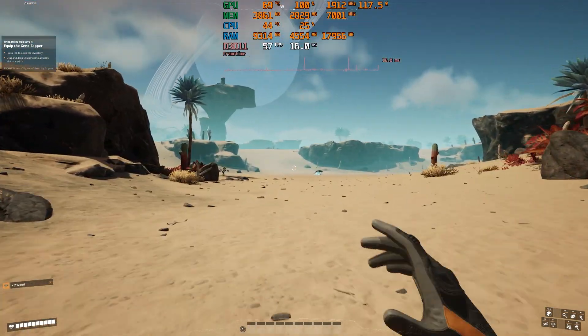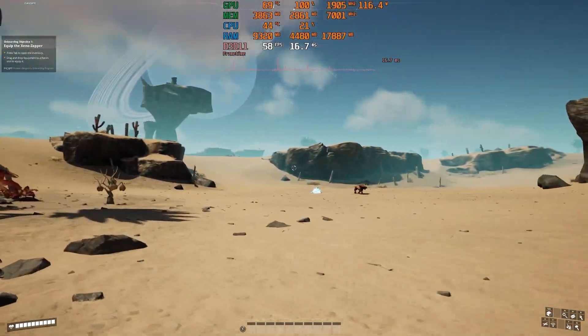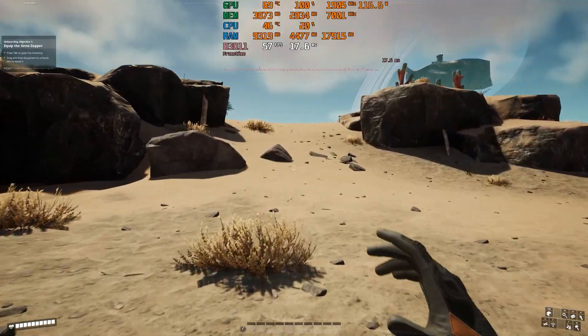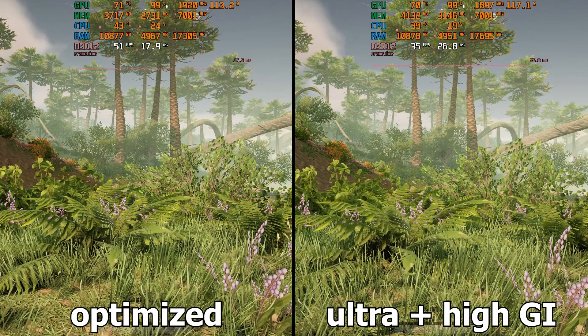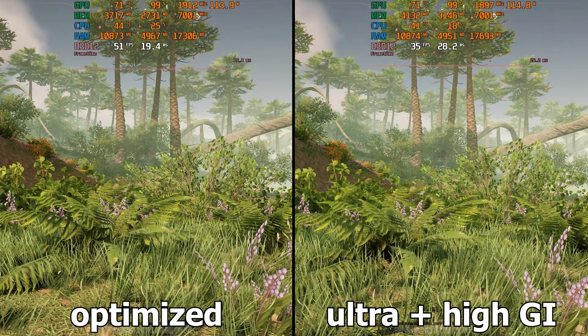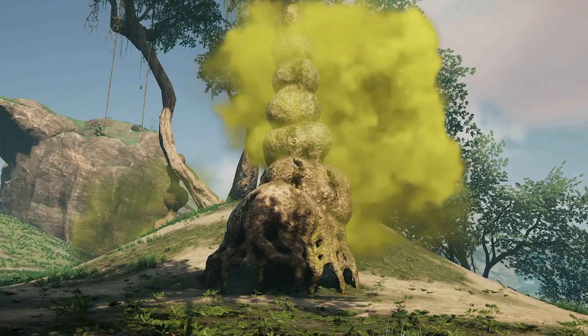Are you playing Satisfactory and suffering from FPS drops? In this video I will go over most of the Satisfactory graphic settings and explain what each graphic setting does. Finally, I will show you the optimal settings that can increase your frame rate by up to 45%. So without further ado, let's get to it.